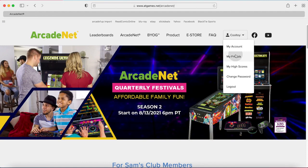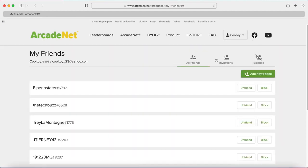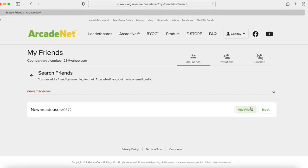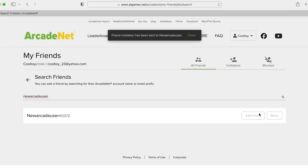Click your username to activate the drop-down menu then select the My Friends category. This will bring up a web page showing all of your current friends, invites you have received from others, and any users you have chosen to block. Click the Add New Friend button to bring up a page allowing you to search for an ArcadeNet friend by using either their email address or their username. Once you have found the person, click the Add Friend button to successfully add them to your ArcadeNet friends list.